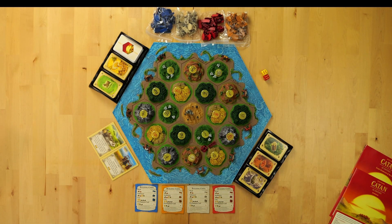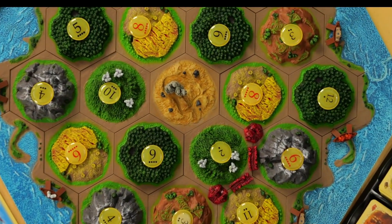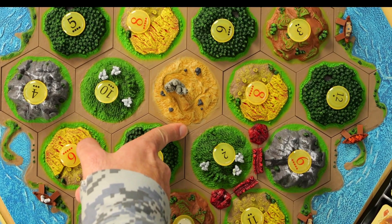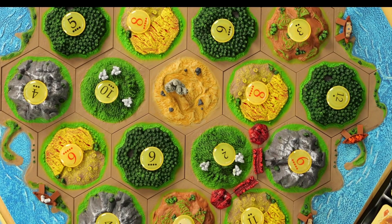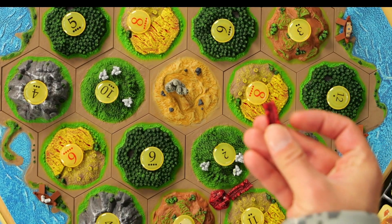There are a couple of rules governing where you can place a settlement. There has to be two roads in between each settlement. You cannot place one adjacent to an existing settlement — regardless of whose it is — past the allotted distance. Also, in the middle of the game, you can't plant a settlement without having a road of your own touching it.